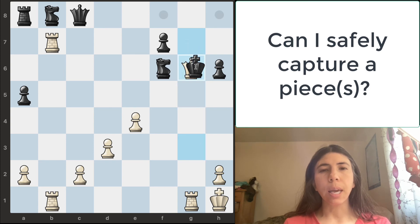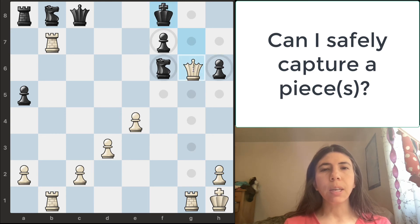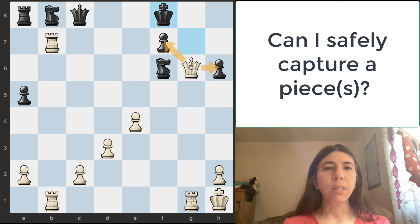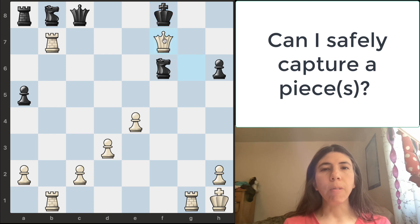So I take the pawn. The king cannot take it back. And then once the king gets out of check, we still want to ask the question: can we safely capture any pieces? The answer is yes. The queen can take this pawn and also this pawn. Of course, we want to go after the king, so we're going to move the queen over here — and this is checkmate.